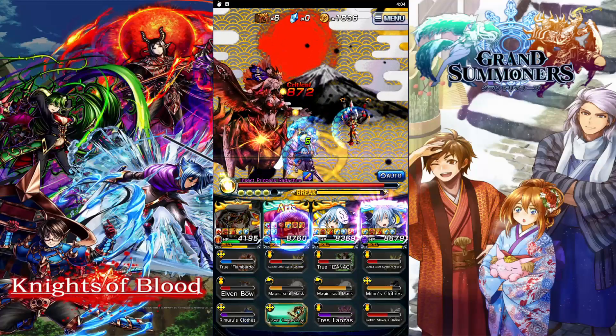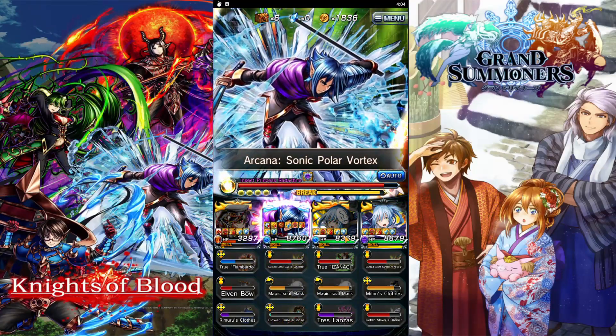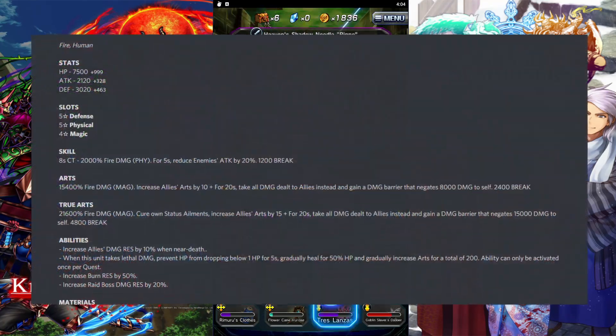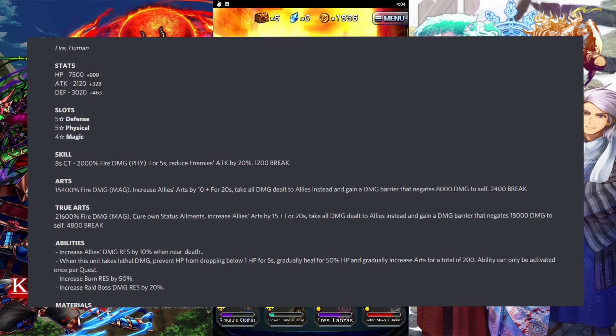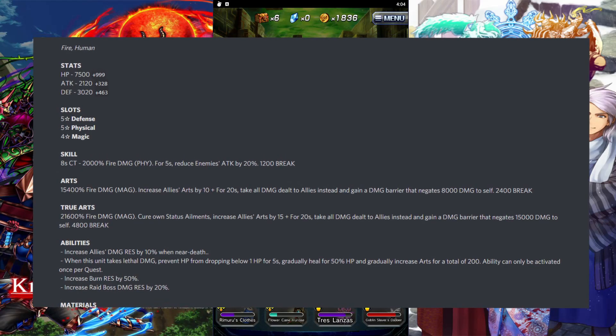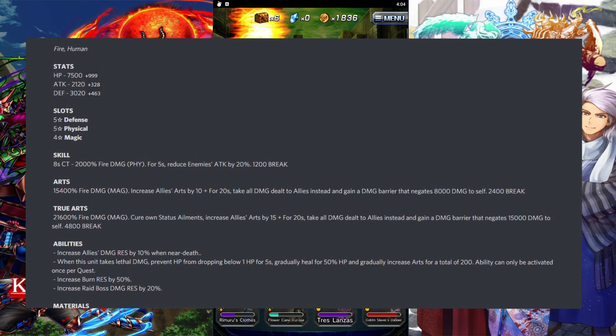Normally when you use Gerald you mostly just spam his Arts. His Arts deals 15,400 fire damage (magic), increases allies' Arts by 10 for 20 seconds, takes all damage dealt to allies instead, and gains a damage barrier that negates 8,000 damage to self, with a 2,400 break.